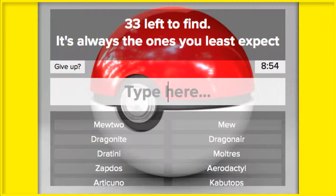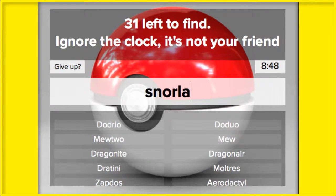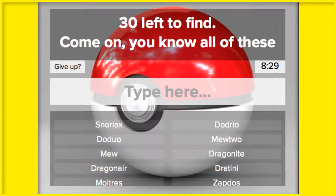We've got 33 left to find. I'm missing Doduo, Dodrio. Snorlax. I did Porygon, Ditto, Hitmonlee, Hitmonchan. I know there was one I was thinking of that I forgot. I have to think who else. Let me pause for a second — Tentacool, Seel, Dewgong, Shellder, Cloyster...